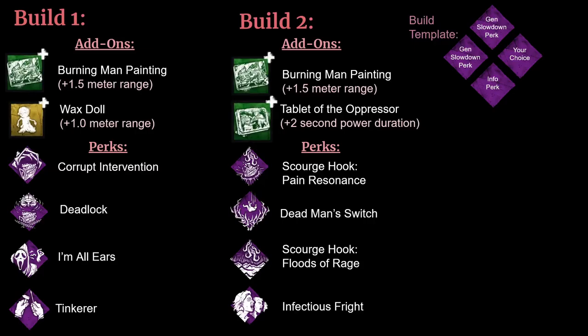Finally, the last thing I want to do in this video is highlight two sample builds. For my first build, I have the Burning Man Painting and the Wax Doll, which are the two best range add-ons. You can pair these with Corrupt Intervention, Deadlock, I'm All Ears, and Tinkerer. Corrupt Intervention and Deadlock will help slow down gens by blocking them. Tinkerer will let you know what gens are almost completed and let you sneak up on survivors. I'm All Ears will help you get hits after survivors vault pallets or windows in chase, and the two range add-ons pair really well with I'm All Ears to allow you to get survivors that are just out of your reach.